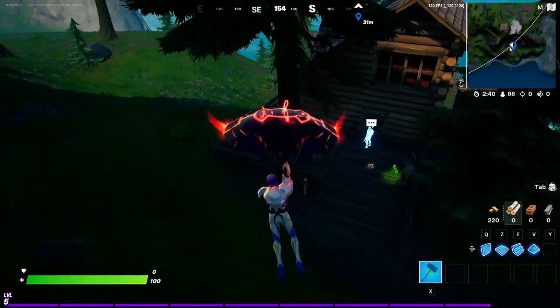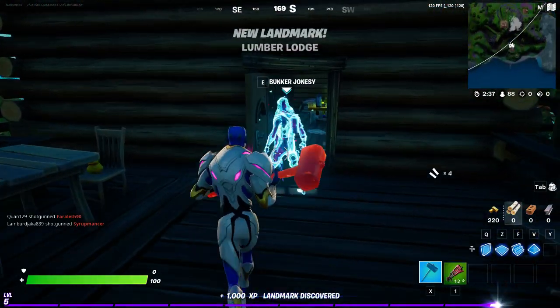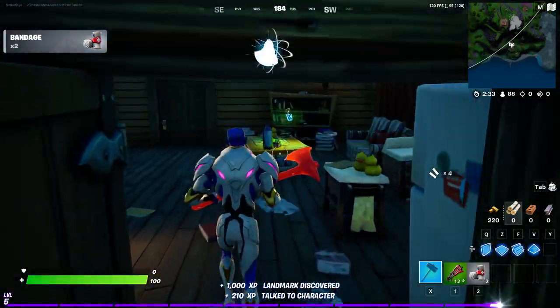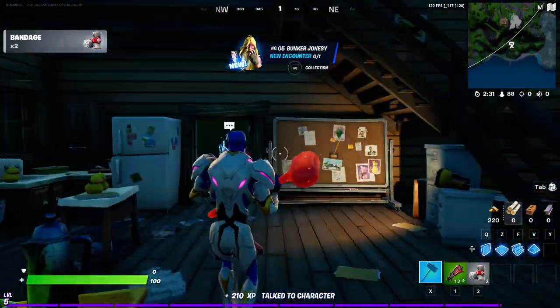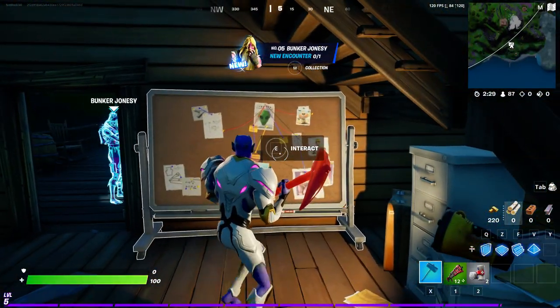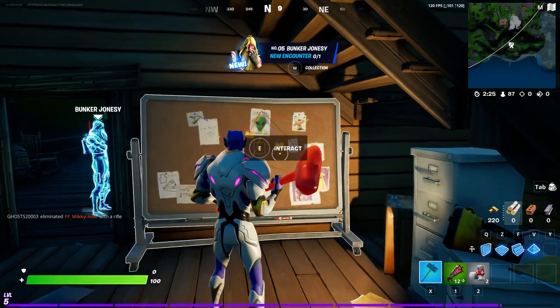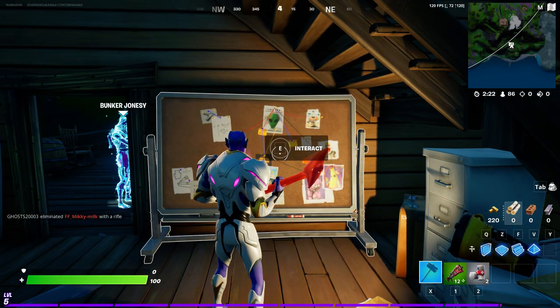If so, there should be the board as well. Bunker Josey — let's interact so we get the little collection. If you go in, we have all the crazy stuff as well as the conspiracy board. It's super funny doing it with this alien skin.